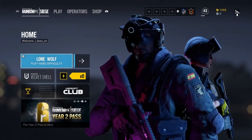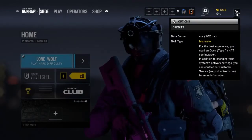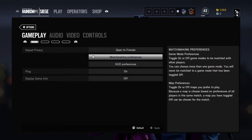If I do get good feedback on this video, I will probably upload more tips and tutorials about Rainbow Six — and not only Rainbow Six either. So the first thing you want to do is go to your matchmaking preferences, as it shows right there on the gameplay.